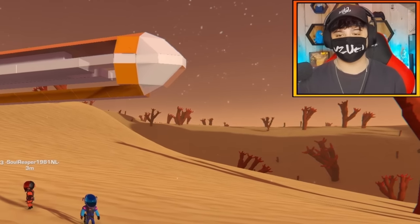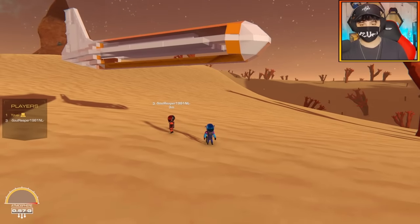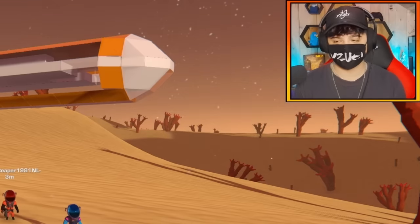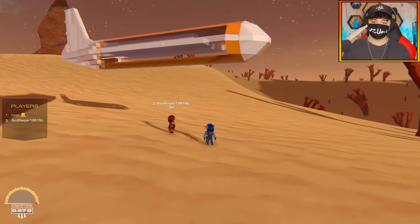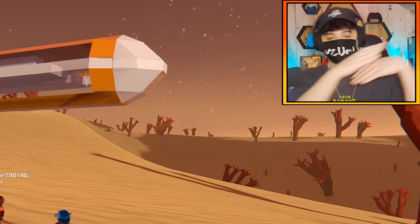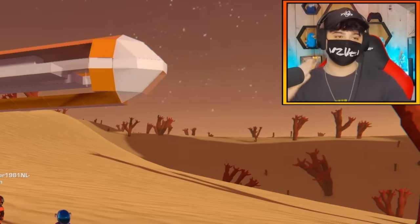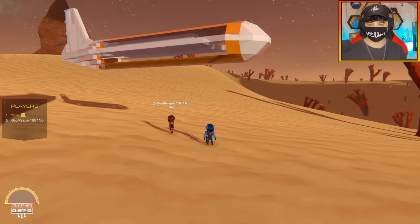Hello everybody, welcome back to the channel. Today I am joined with Soul Reaper, one of the test branch members, and he's going to be helping me today because we are going to be making the iconic piggyback 747 Boeing space shuttle concept, where essentially there is a space shuttle piggybacking on the back of a Boeing 747. The plane takes off, and once it gets high enough, the space shuttle detaches and goes into space — which is a pretty cool concept. It was actually decommissioned a long time ago, but we're going to be trying that today in Trailmakers.